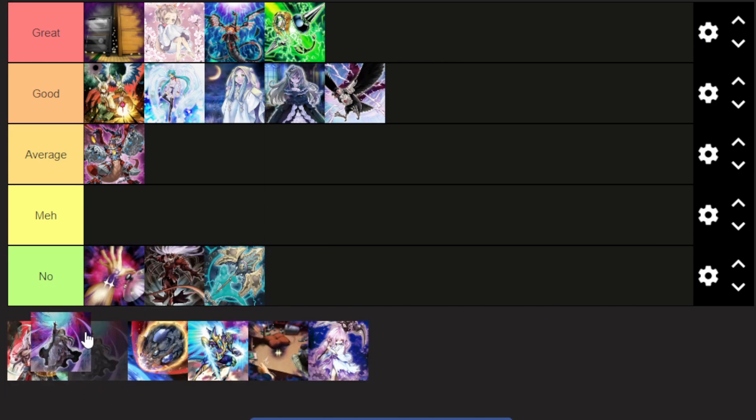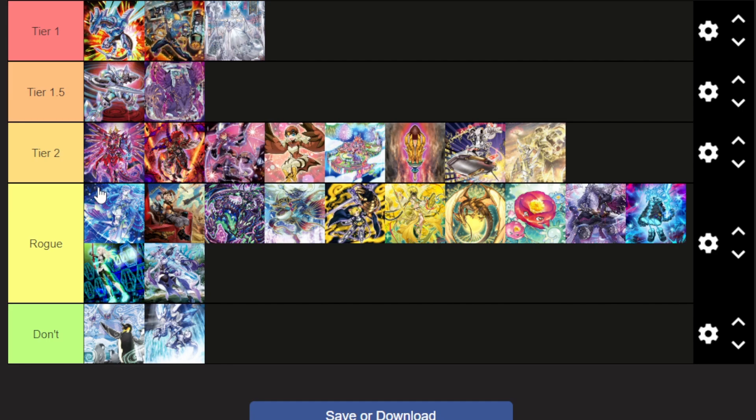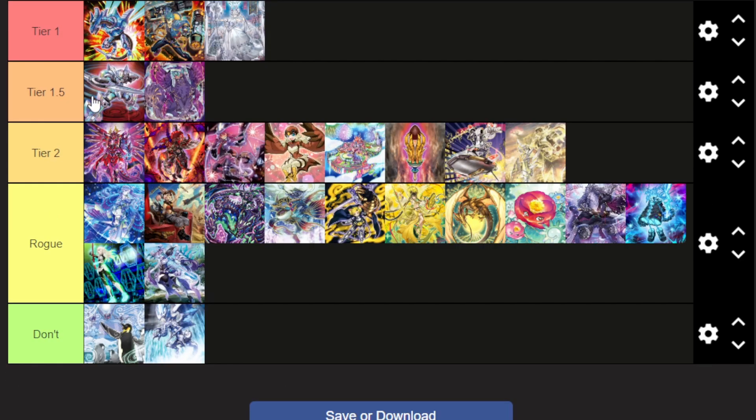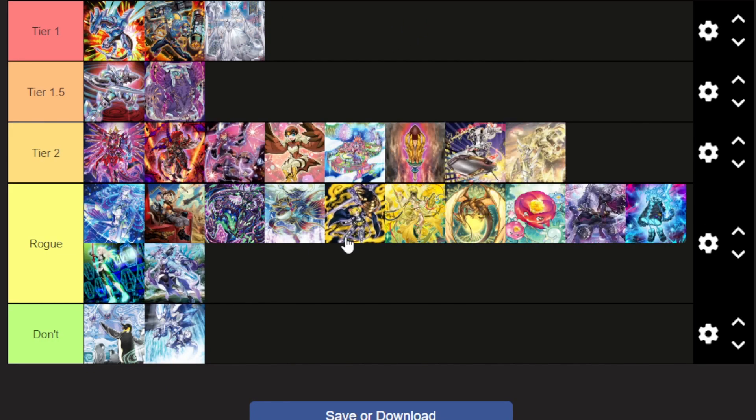Shifter should also be in the top tier — but this only applies for decks that can actually run Shifter, so Vanquish Soul, Kashtira, and a few others. There aren't many decks that can run Shifter, which means it hits every other deck pretty hard. So if your deck can run Shifter, I will recommend you play Shifter. Zoo is actually the real deck that plays Shifter.